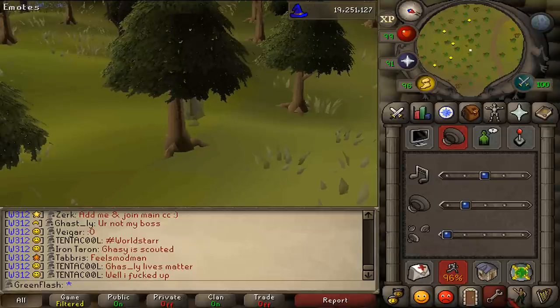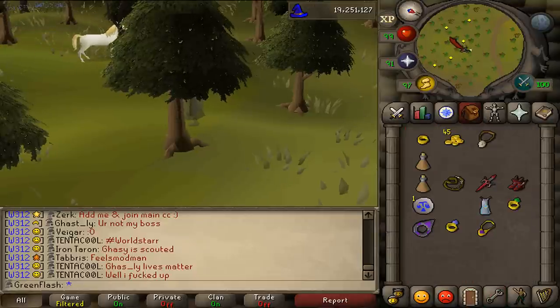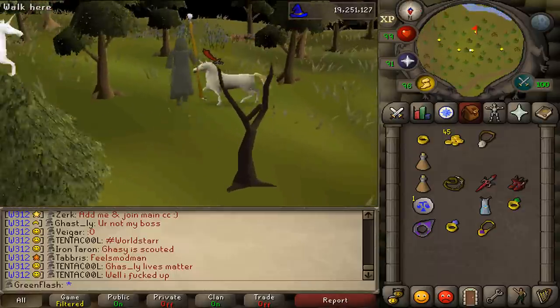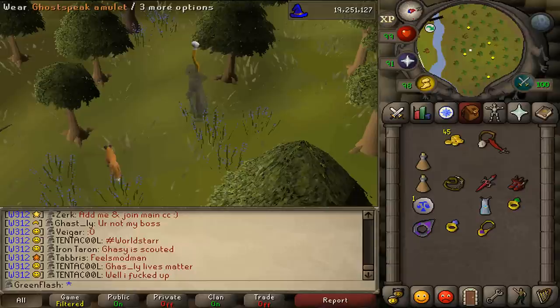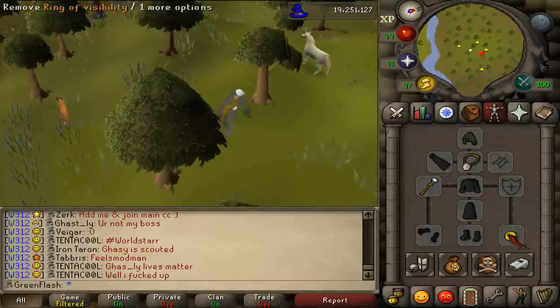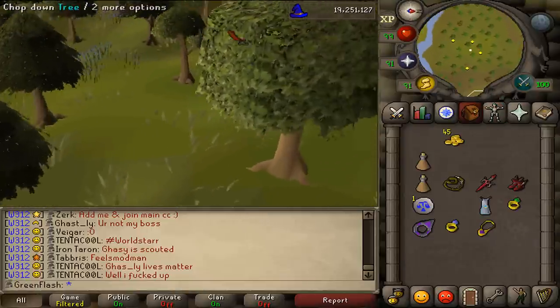What would make this a lot easier is to play on Resizable mode so you have a wider view. Also, to be able to see him walking you will need to wear your Ring of Visibility, and to be able to communicate with him you will need to wear your Ghostbeak Amulet. Be sure to wear these and let's try to find General Khazard.